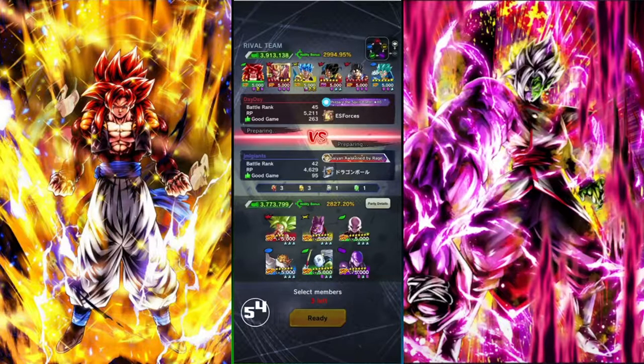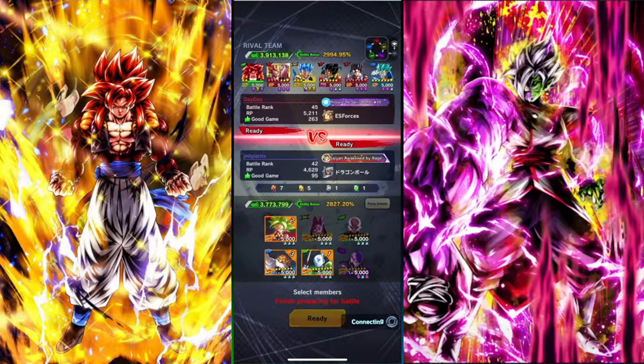The first match of the day is going to be against Fusions. He has Super Gogeta. Obviously I'm bringing Kefla — I'm going to bring Vados this time. Or do I bring Toppo actually?